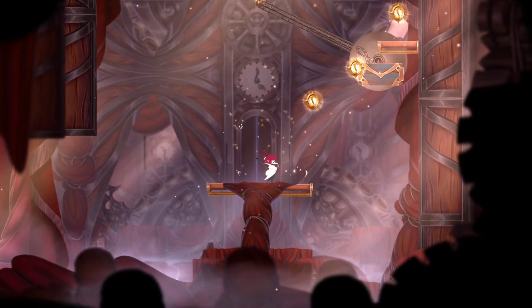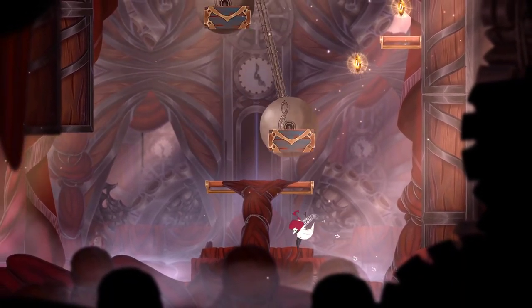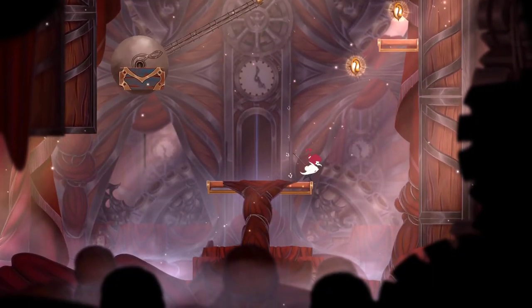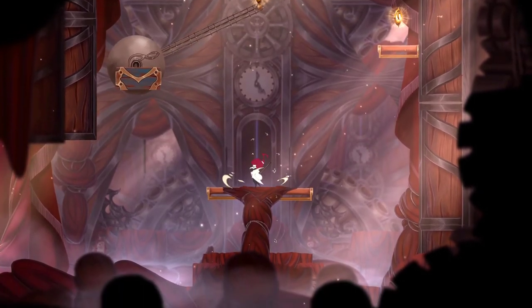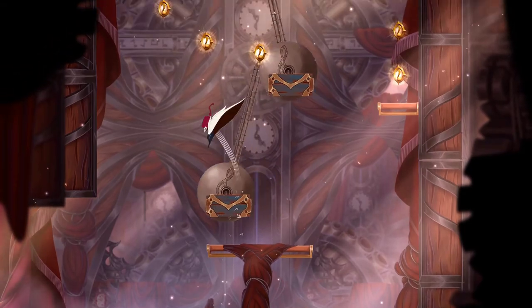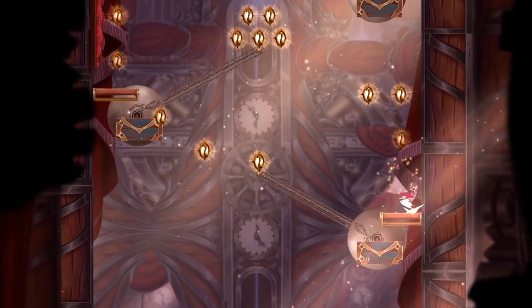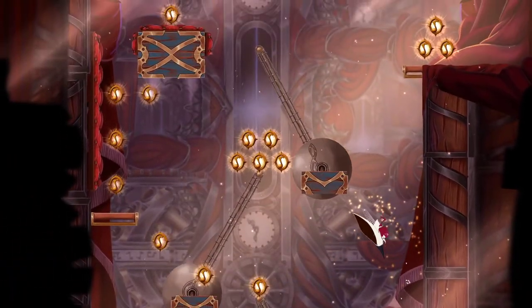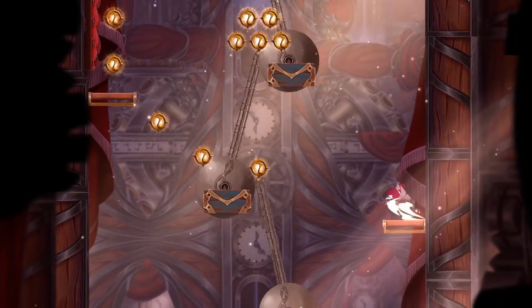That thing wants to kill me, but you will fail like many others before you. Or I will fail like many others before me. I don't know how to get up there. Am I supposed to jump on that thing? Yes — it's not here to kill me, it's here to help me. Good — learning! I honestly thought that was like a saw blade coming to kill me, but it's not — it's just a friendly platform.